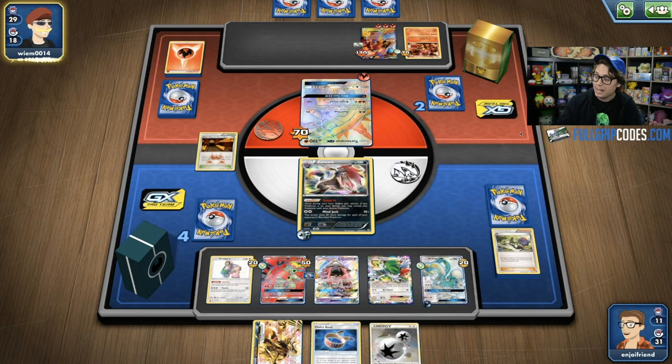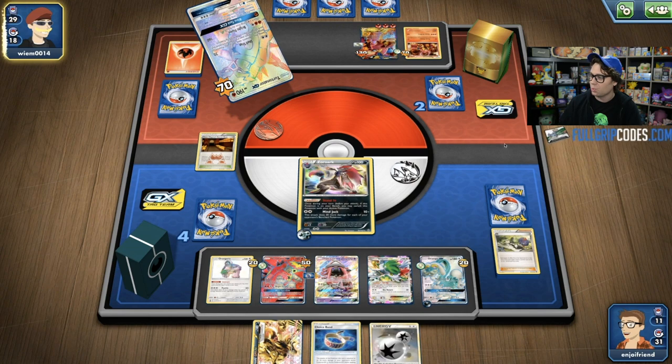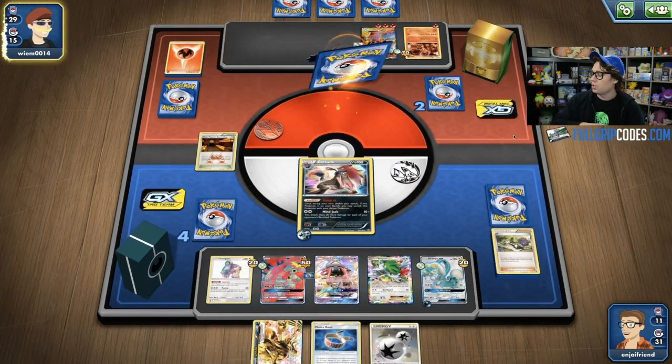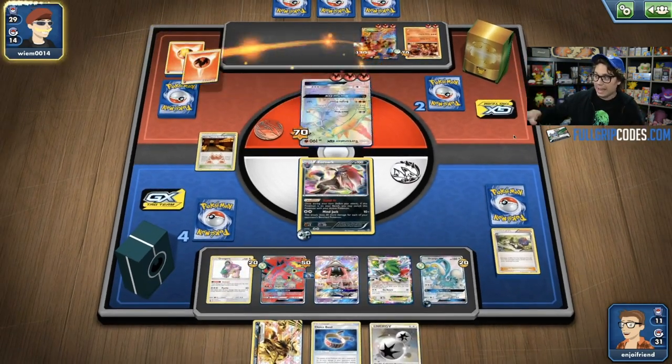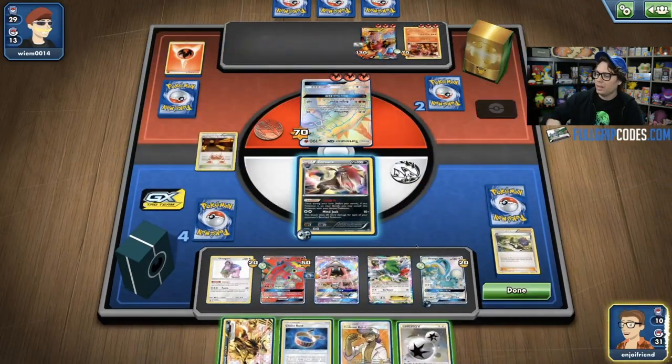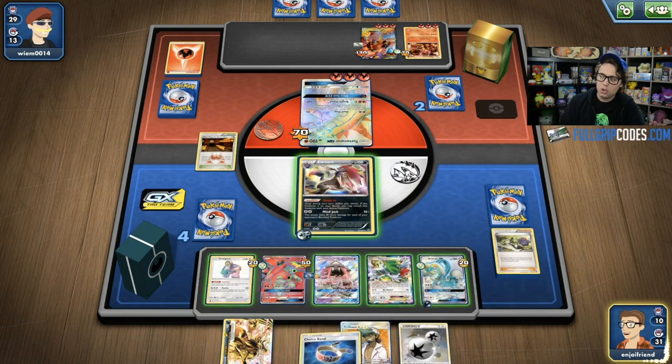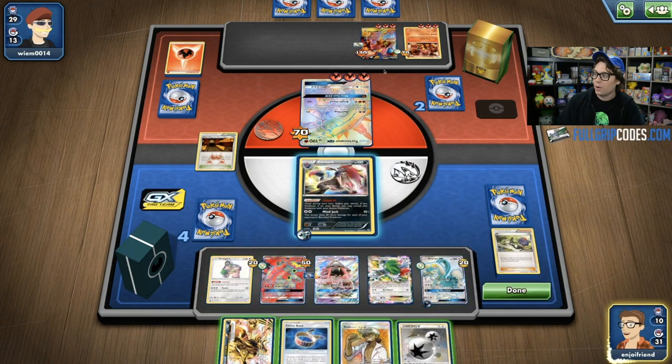If my Zoroark is able to live through the turn, I'm excited about that. I've got a Zoroark Break in hand, a Double Colorless, and a Choice Band, plus Instruct Oranguru, so I can fill my hand back up. Michael is just going for game, presumably. Going in with the Zoroark Break is useful because it is a non-EX, non-GX Pokemon. Michael has two prizes remaining, so if I force him to knock out this Zoroark Break, that plays to my advantage. He has two damaged Pokemon EX or GX on his side, so I'm on a two-turn win clock — if Michael doesn't win next turn, I could win this turn.